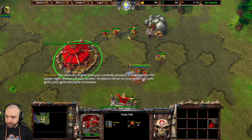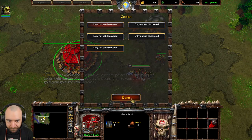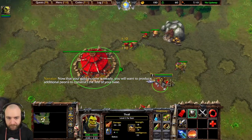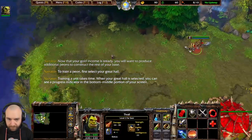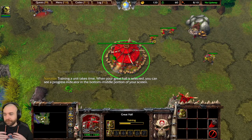As peons return to your Great Hall with gold, your gold stockpile increases. Alright, we learned that! Now that your gold income is steady, you will want to produce additional peons to construct the rest of your base. To train a peon — training a unit takes time. When your Great Hall is selected, you can see a progress indicator in the bottom middle portion of your screen.